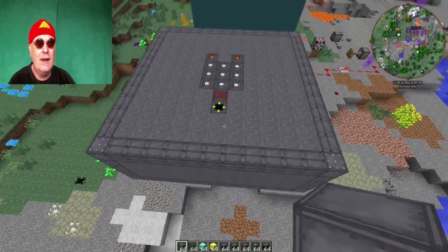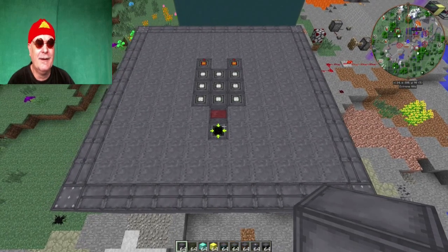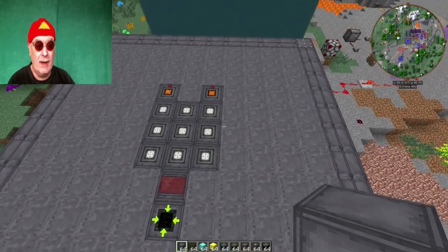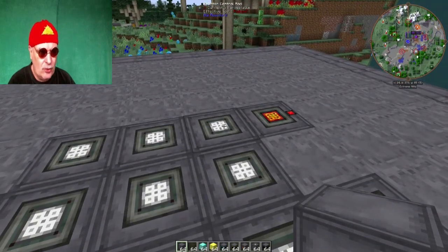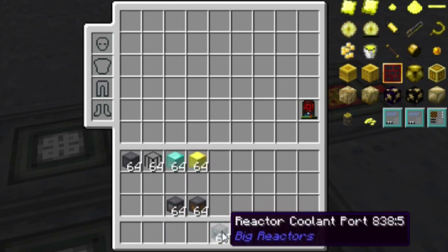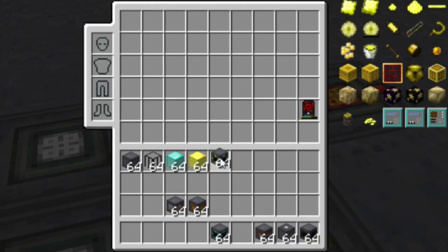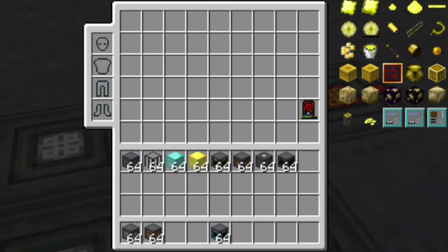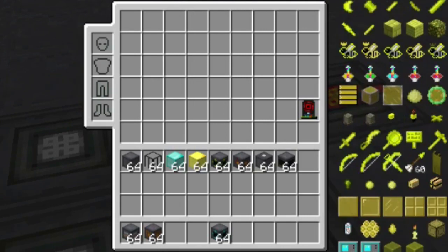Das ist sozusagen die günstige Variante. Jetzt müssen wir natürlich ein bisschen Yellorium einfüllen – das ist klar. Und vor allem müssen wir uns angucken, wie die Kontrollstäbe hier drin stehen. Ich mache dazu mein Inventar etwas leerer, denn wir brauchen diese Sachen jetzt nicht mehr – die sind ja alle eingebaut. Und dann brauchen wir natürlich noch Yellorium.